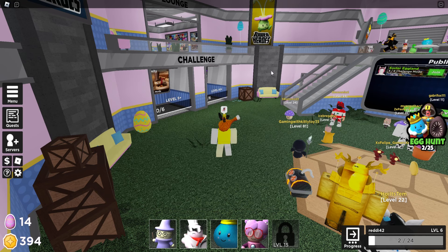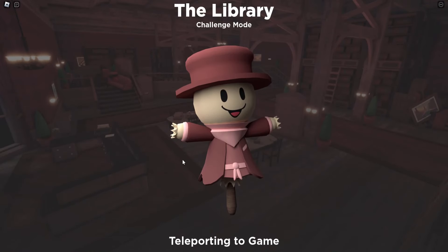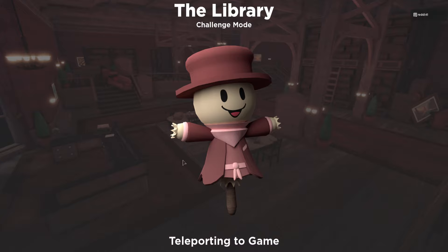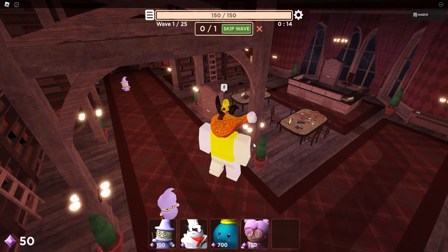We're gonna queue up for the library map — that's the best way to do it. It's very simple, just make sure you set up something decent. I don't have many towers; I don't play this game much, tower defense games aren't really for me. So let's go ahead and start — play some towers down. Oh, it already started.